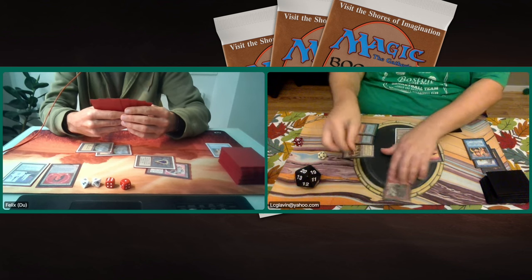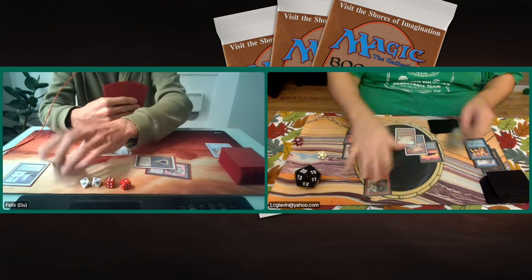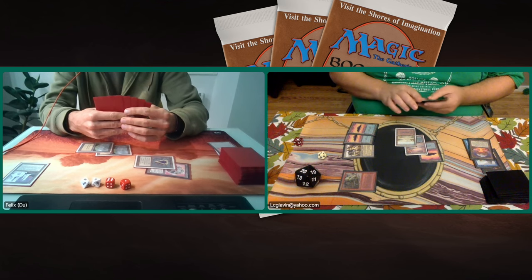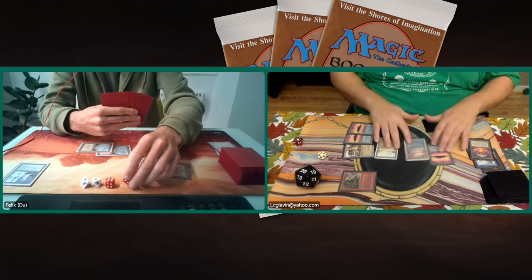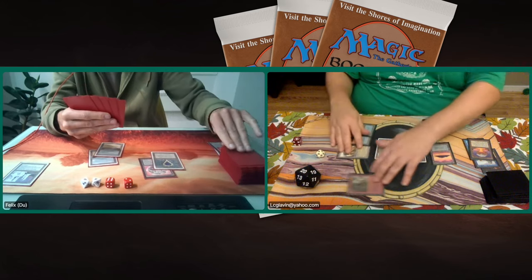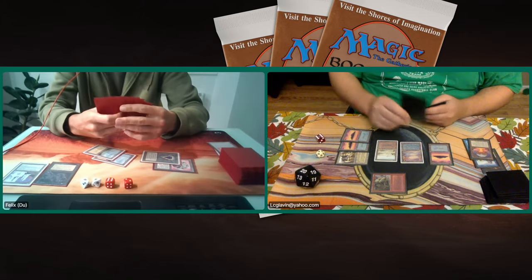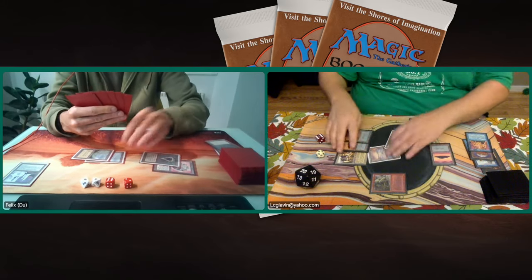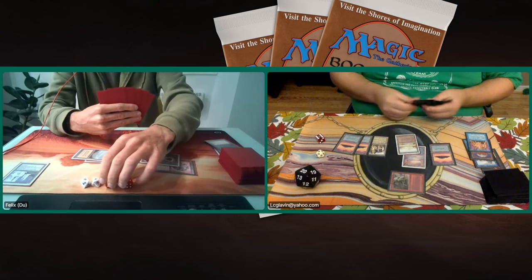There's a Chaos Orb, and Lucas can Orb because Felix has tapped out — great moment for Lucas. He hits, and COP Red is out of there. That would have made a huge dent. It's hard enough for Lucas already without COP Red — Felix had that turn-one Ivory Tower and is doing what he wants to do. But then there's the Abyss. However, there's a Power Sink from Lucas, really fighting the cards. And now he can swing in for three again.